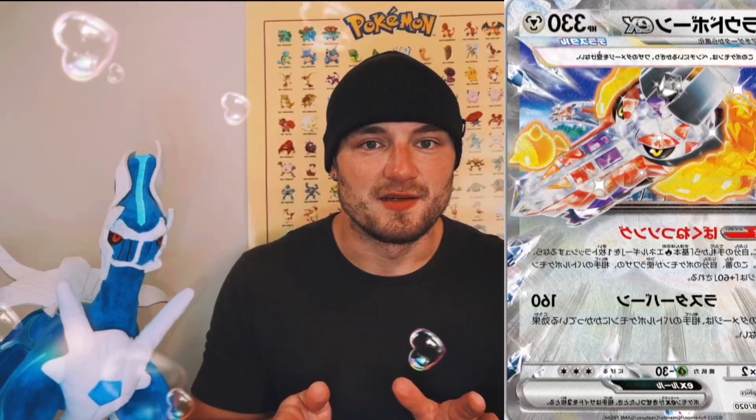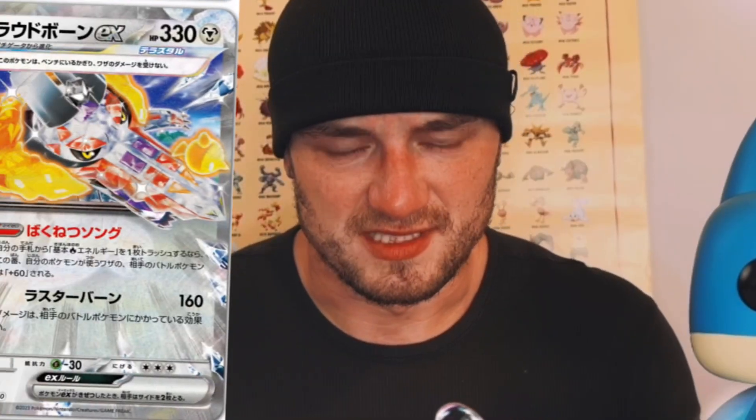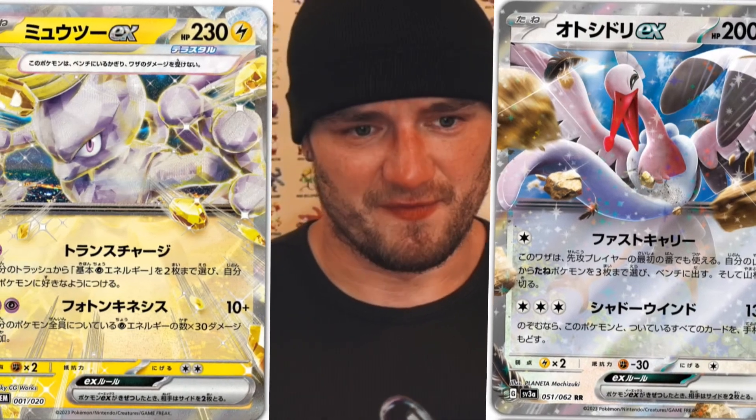Now, if you combine these, kind of like how we use energy retrieval with the Chien Pau deck, this can start dealing out some major damage. These cards look awesome. I really, really love the Skeledirge Steel, and I really like the Bombardier. The Mewtwo's okay — it's not my favorite, but I still want it. Probably going to get it.